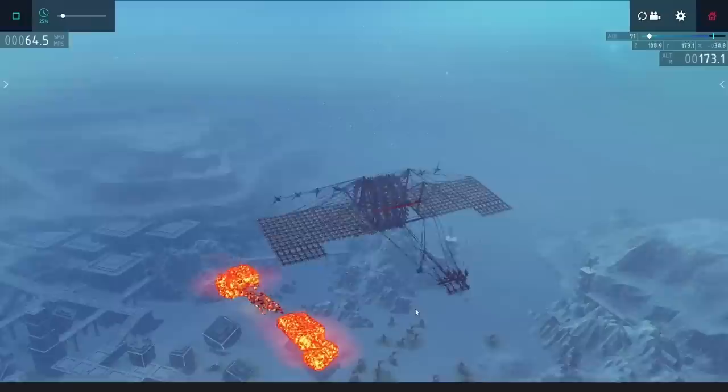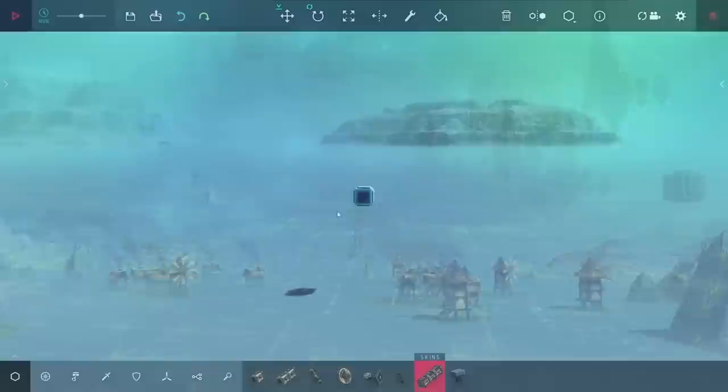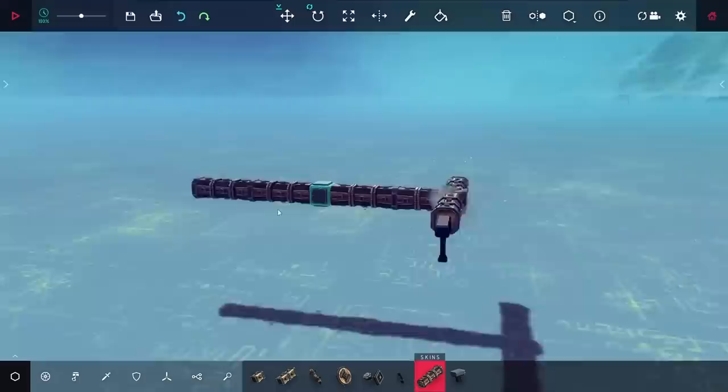I've made quite a few planes in Besiege before, but recently someone suggested that I try making a ground effect plane. These things can only fly well near the ground, and they have some very interesting movement abilities.